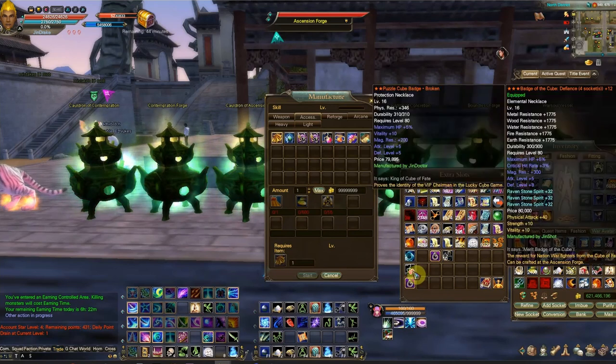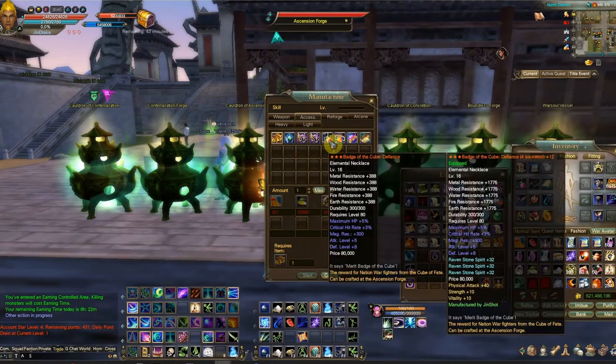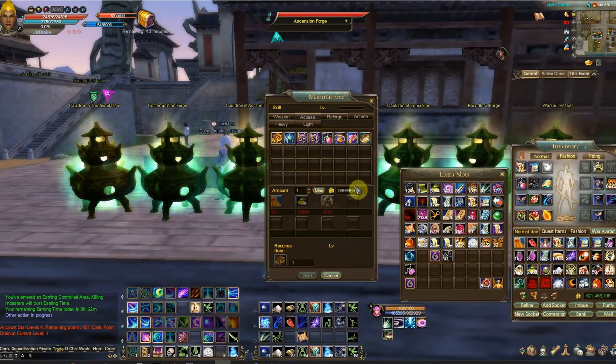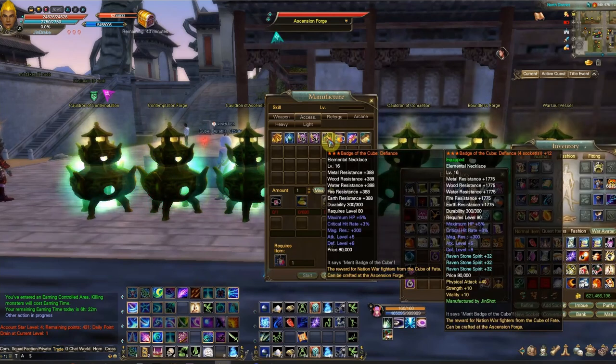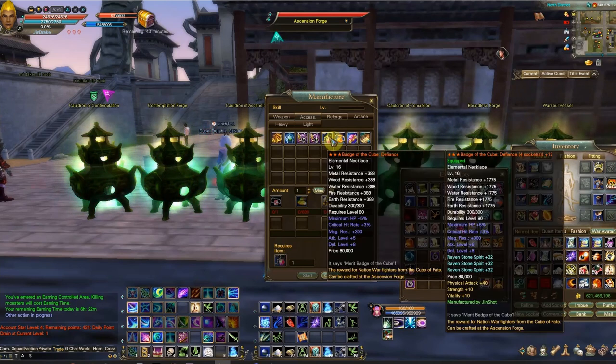Remember, you hopefully decided before which necklace you were gonna make because you can't change it now. There's a physical protection necklace and an elemental defense necklace. This isn't for this toon, but I'm making a protection necklace. You cannot interchange them — I can't use a protection one to make an elemental one and vice versa.